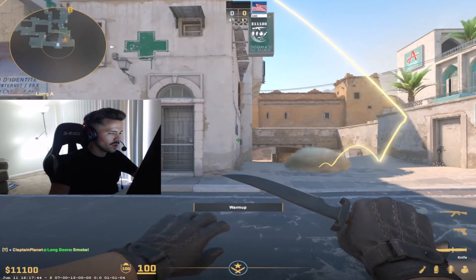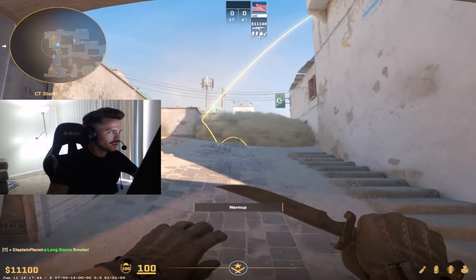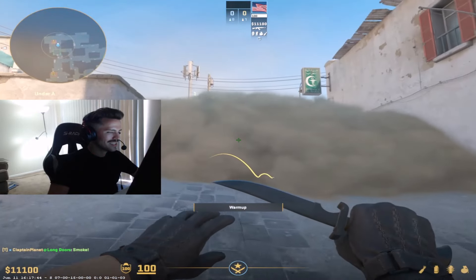And it's going to bloom and block off all the left side and the right side so you can cross long A without getting shot. So try that one out and let me know how it goes guys. Easy peasy.